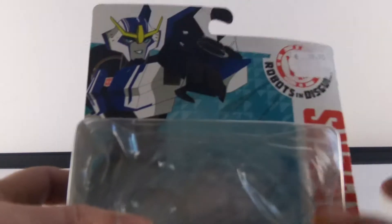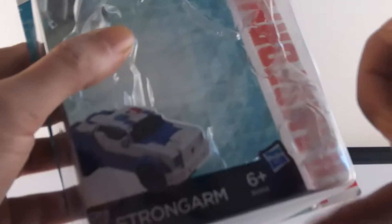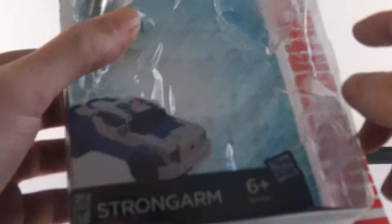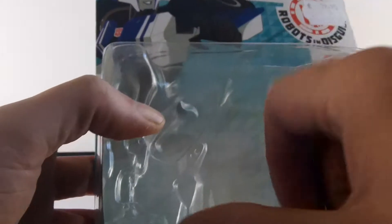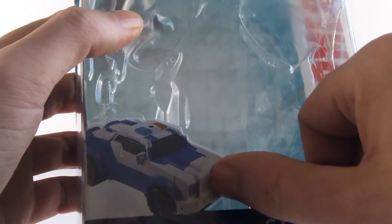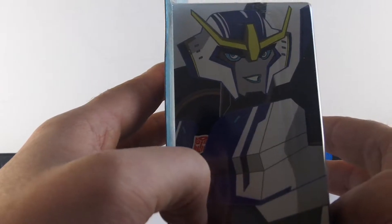For Fracture, we have a blister card. It's a Deluxe Class, always from Hasbro. We have the artwork representing the character, the vehicle mode, and the artwork on the side with the character.